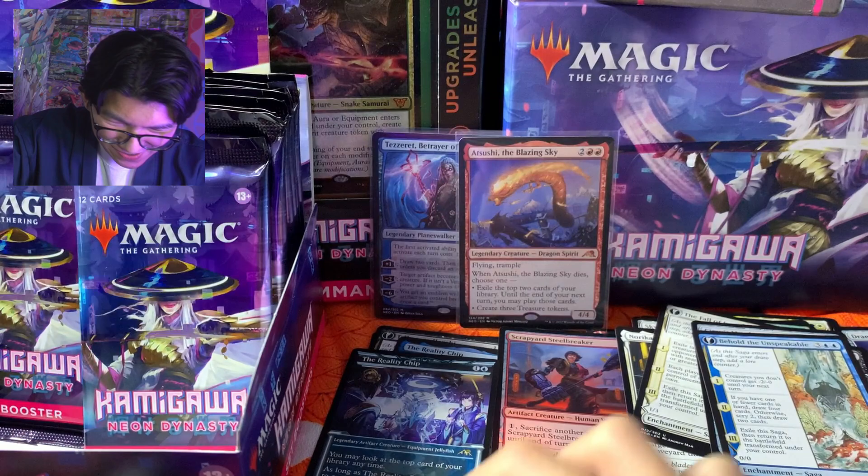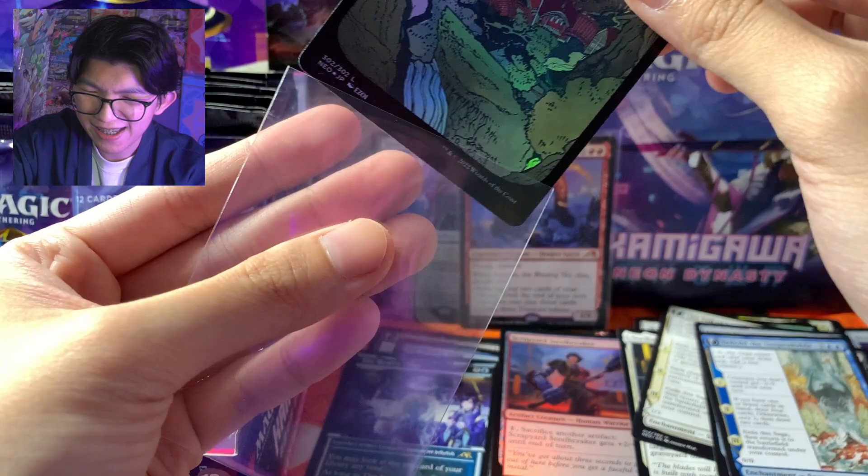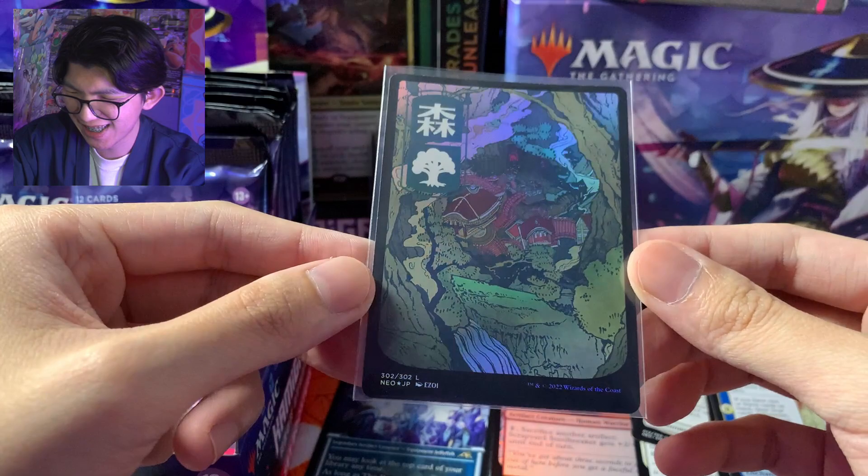Holy smokes! We pulled a foil land — Foil Ukiyo-e! A very cool land buat di koleksi, dan apalagi kalau kita dapat foil, value-nya sangat bagus.